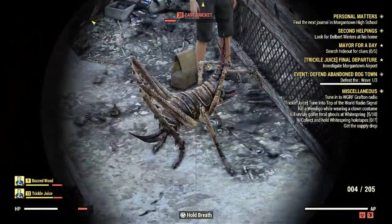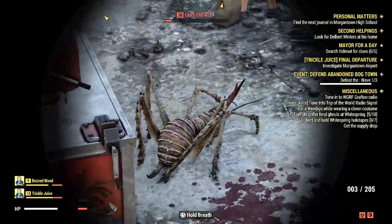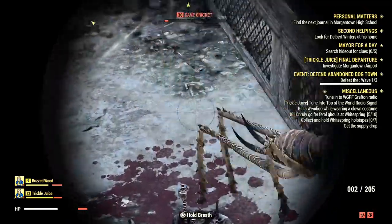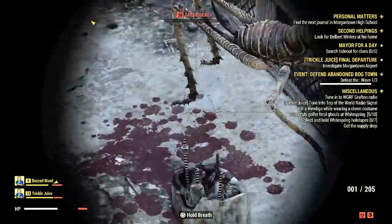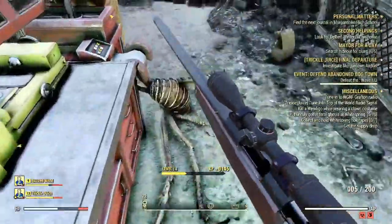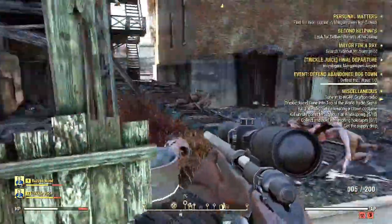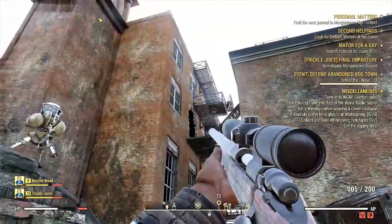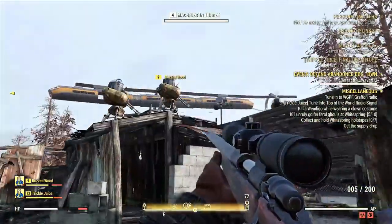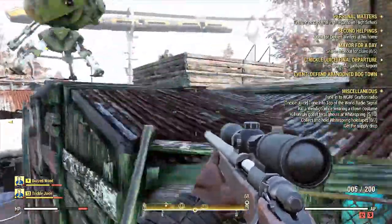Dying in this game isn't a big deal at all — you can just spawn right back to the nearest location you discovered and the waves just keep coming. Setting up turrets is a good idea. As long as you shoot an enemy a couple times, the turret can finish it off and you'll still get the XP. However, if the turret outright kills an enemy you didn't touch, you won't get any XP for that.